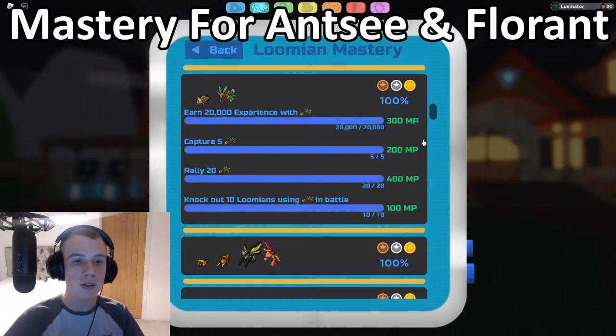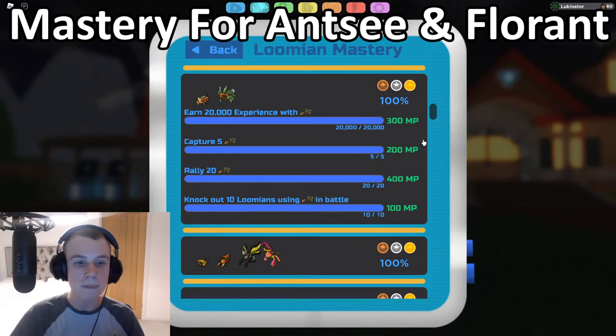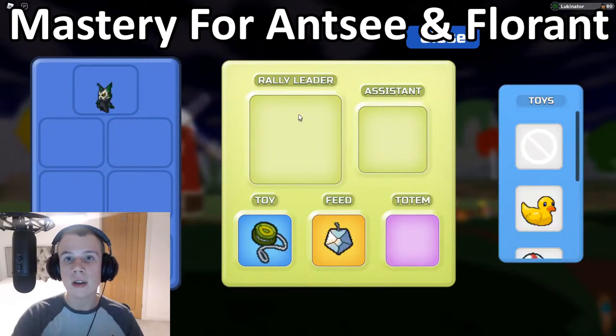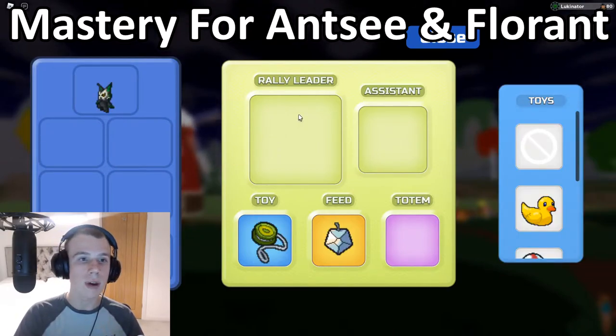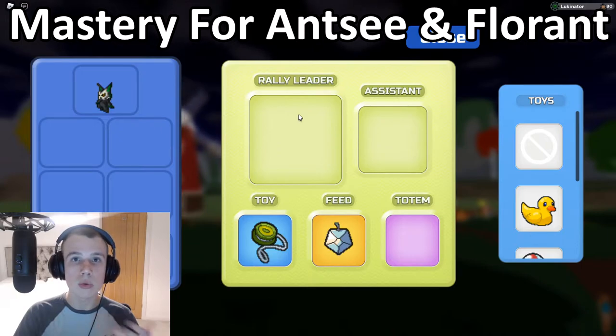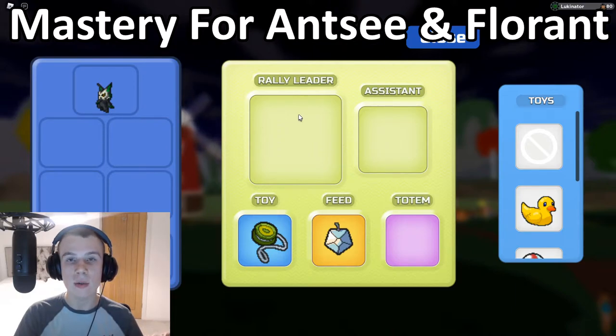For the next Flooring mastery task — capture five — unfortunately there's only one place: Gale Forest, and you can only find them during the daytime. They're not too uncommon and quite easy to find when it is daytime. For rallying 20: the best way is to get a Flooring as both your rally leader and assistant. The rally charm or rally boost will speed it up considerably. Toys, feeds, or totems will not speed this up. As a free-to-play player, having either a Flooring, Pipsy, or ANSI as leader and assistant is the quickest method.